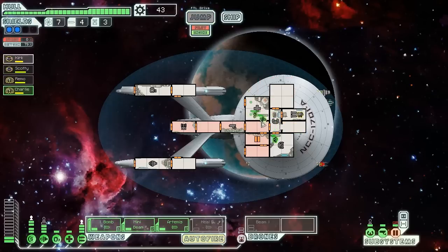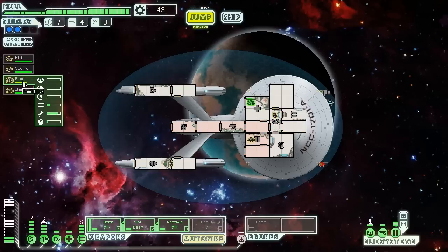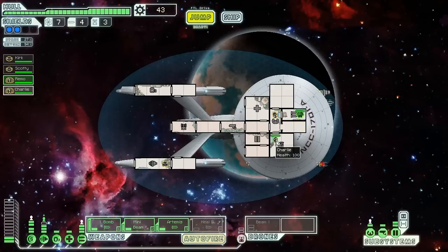We survived and our hull is really good. I wonder if I'd left it at one-third whether they would have repaired the whole thing — would have been very useful if I'd known that. Remo could use some healing — he's my weapon guy. We've got Bones, McCoy, probably Chekov, Kirk, and Scotty still alive. There could be Lieutenant Uhura too, but we don't really have communications. Ships in one piece, let's continue.